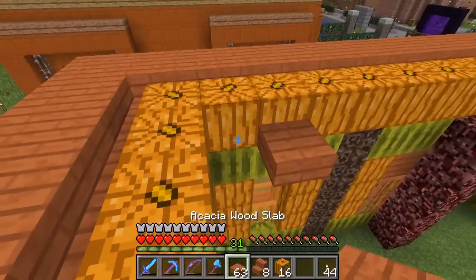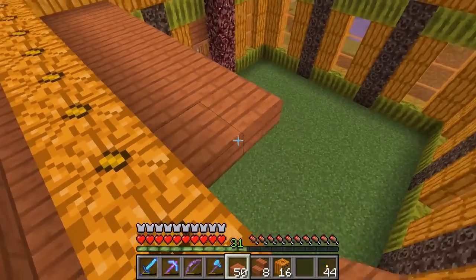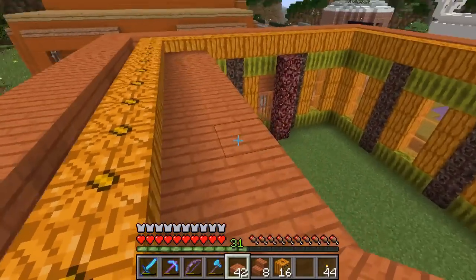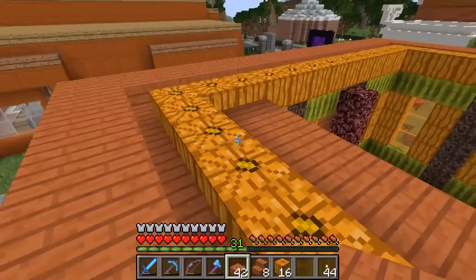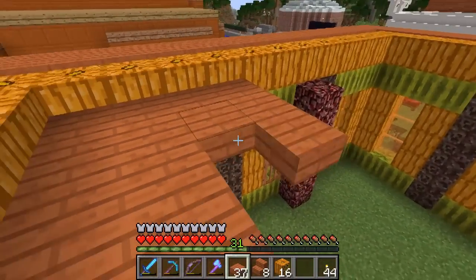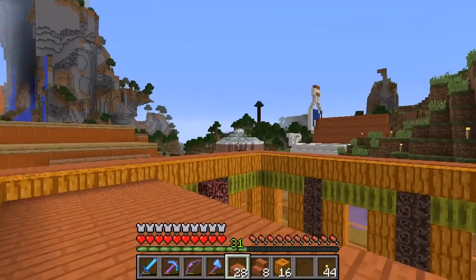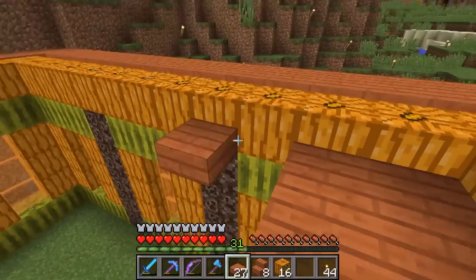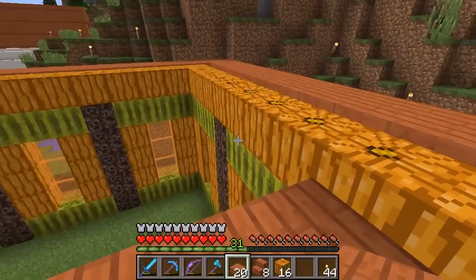Now we're going to fill in with slabs. The inner part of the roof is going to be non-spawnable by default because it's slabs, but out here are spawnable upside-down stairs — mobs can spawn on those. That's why we put in the jack-o-lanterns for a little extra light level, to make sure we don't have any mob spawns up here. Fellow Two Craftians, fair warning — you might have a creeper drop on your head, I've had it happen a couple of times.